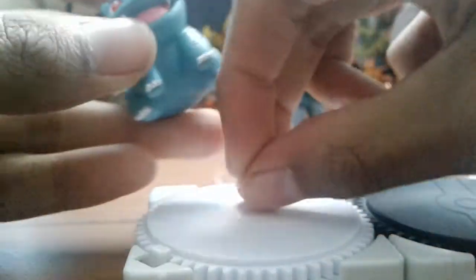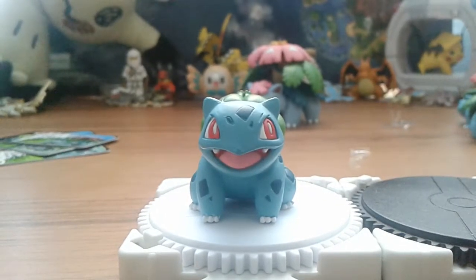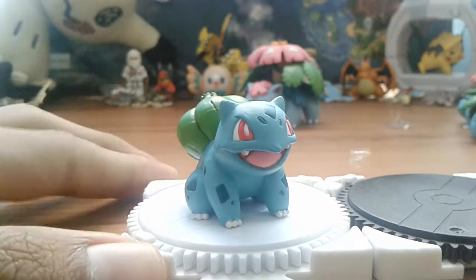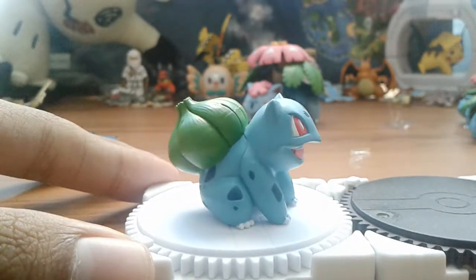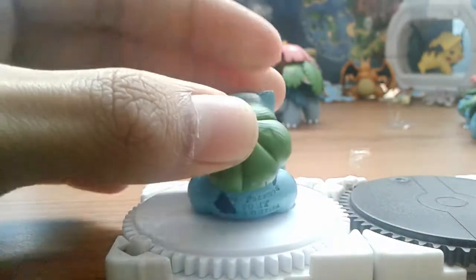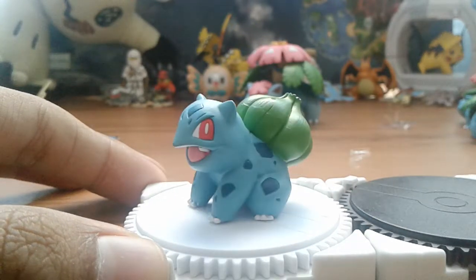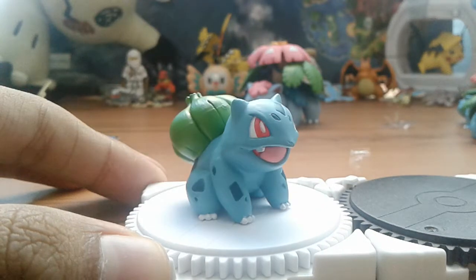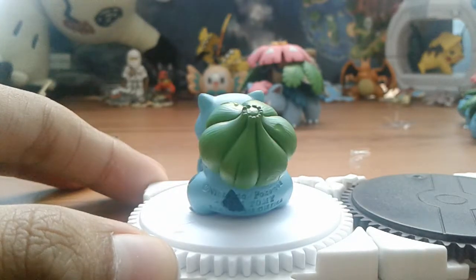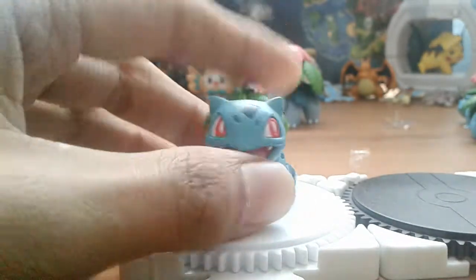Here we have Bulbasaur — very nice painting on this one. It does have the copyright stuff carved in, but all right, it's fine. Cool figure. I love the design, it's a really cute Pokémon. All of these have great paint — just know that: great paint, great sculpting. Let's go into Ivysaur. Also, great detail on all of them — Tomy does not skip out on details on most of their figures.